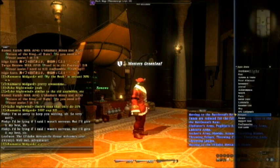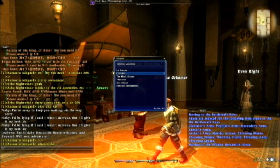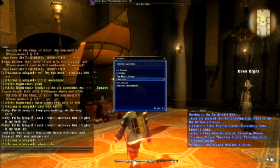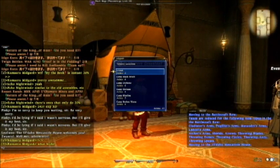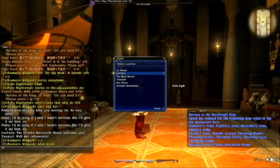We're going to teleport to a camp and I'll show you the NPC that sells dark matter. I'm going to choose something fairly cheap to teleport to. I'm in Thanalan — that's where Ul'dah is. When you're in the wards, you're not counted as being on the continent, so I'll exit the wards first.